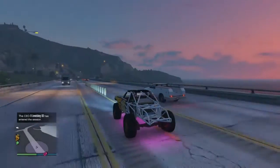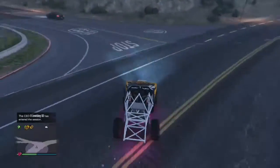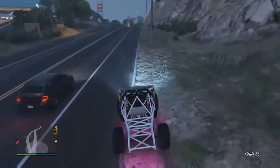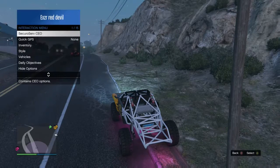Just a fun glitch, but unfortunately guys, you cannot store this vehicle as it is. You cannot store it with just the roll cage. If you try storing it, it'll just repair itself and put all the body parts back onto it. So what I'm going to do now is remove the doors and the hood, so you can just see it's just a full roll cage.